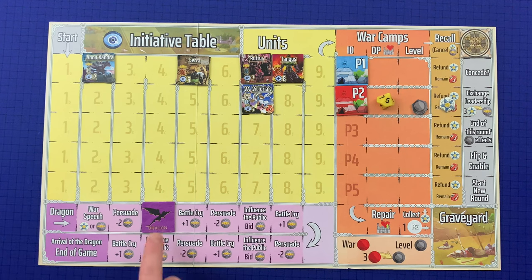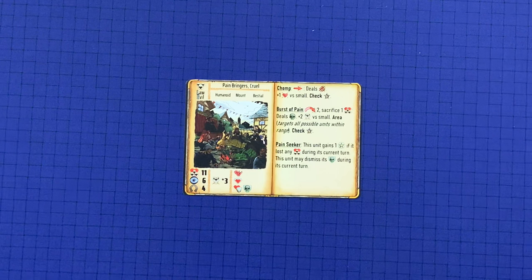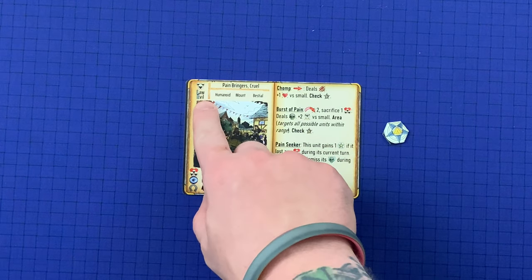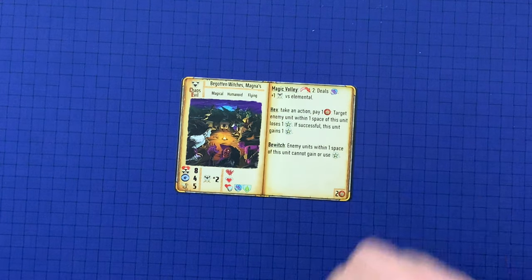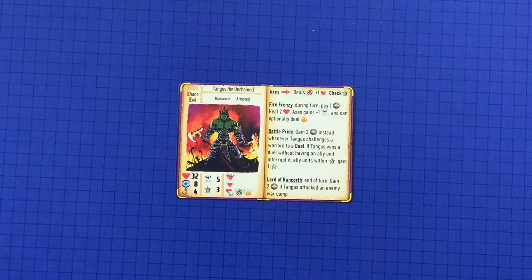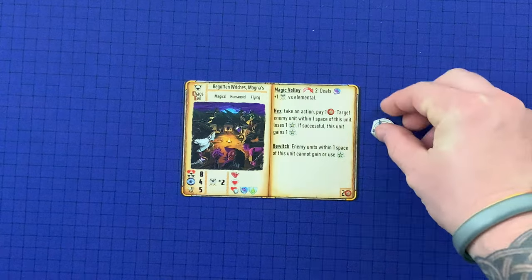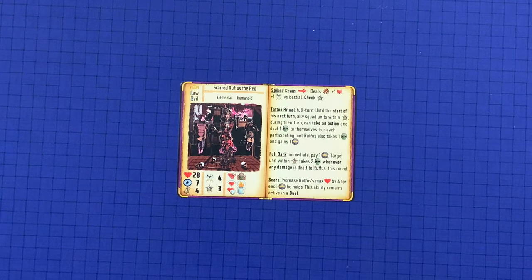The winner can also optionally have the dragon move one additional space, which will trigger battle cry. If enforce order is chosen, all law units on the battle map receive one loyalty, while all chaos units lose one loyalty. Chaos-aligned warlords are not allowed to choose enforce order. If incite revolt is chosen, all chaos units gain one loyalty while all law units lose one loyalty. Law-alignment warlords are not allowed to choose incite revolt.